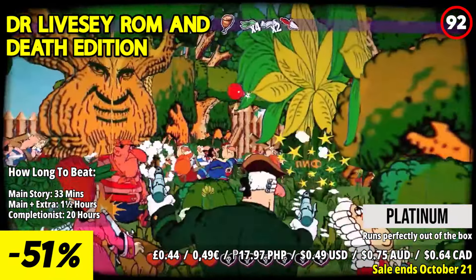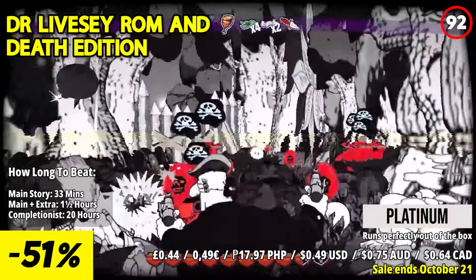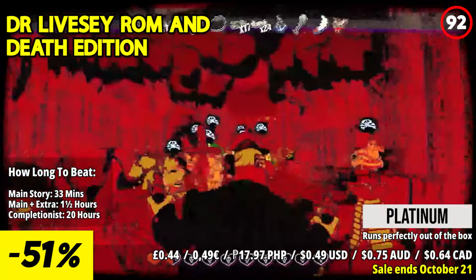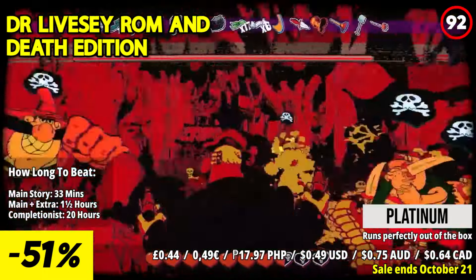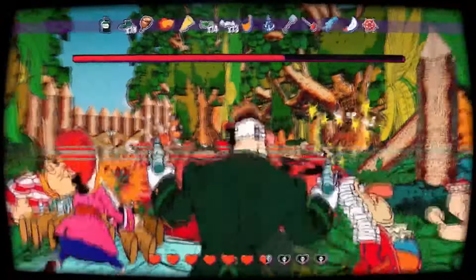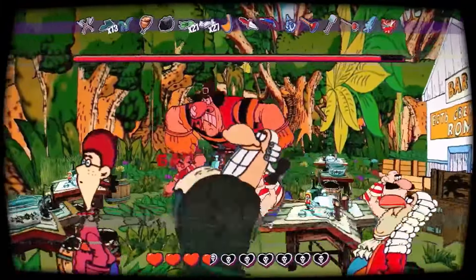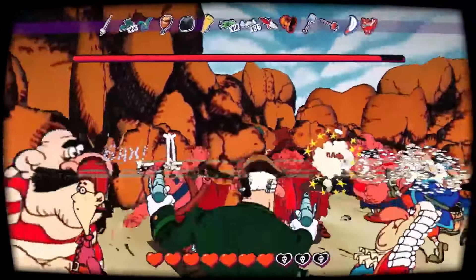Dr. Livesey Rom and Death Edition plunges players into a treacherous adventure alongside the legendary Dr. Livesey and his team as they embark on a quest to uncover the lost treasure island. But beware, treachery lurks among your own crewmates, leading to a deadly conspiracy that threatens your very lives. As Dr. Livesey, accompanied by his companions Jimmy and Squire, you'll navigate through unique biomes, battling hordes of enemies to the pulse-pounding beat of aggressive funk music. With each victory, you'll unlock special items to aid in your quest. Experience the game's Soviet classic cartoon style and immerse yourself in a mega-huge detailed world filled with bullet-hell challenges and random ultimate abilities.